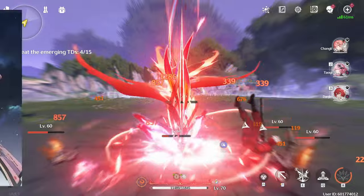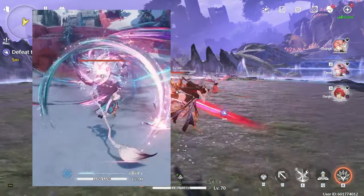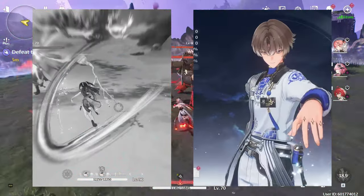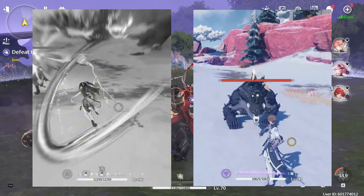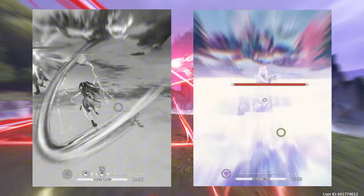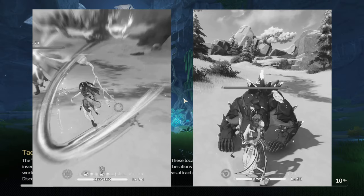Starting with the new characters. Zezzi — I have no idea how to pronounce this — will be our newest 5-star Glacio Rectifier unit. She's going to be on the limited banner in the first phase of version 1.2. For the second phase, the developers have told us we're going to receive a new free 5-star character called Jiang Liyao, a 5-star Electro Gauntlets character. I'm really looking forward to getting a new 5-star Electro character on my account.